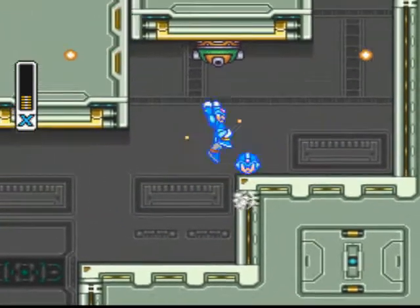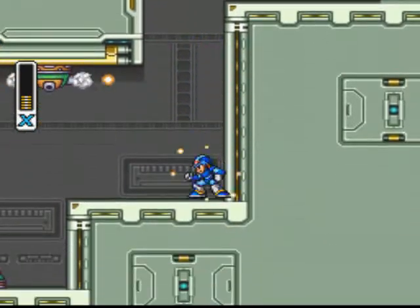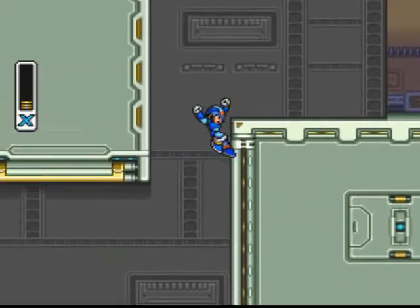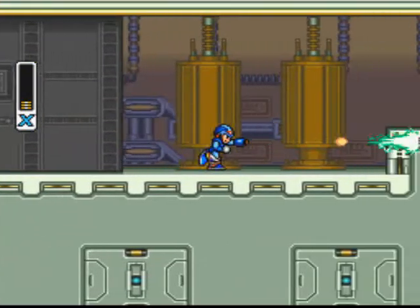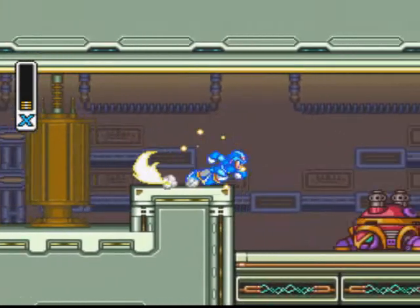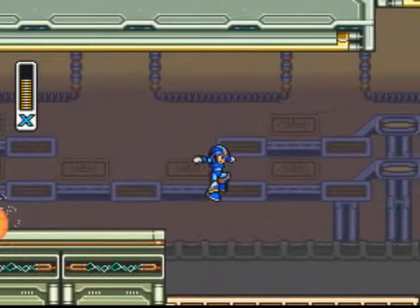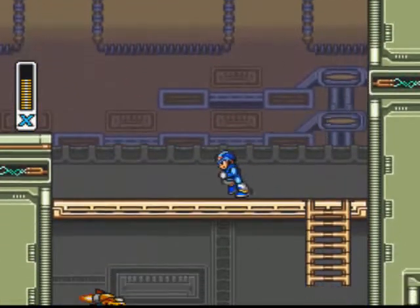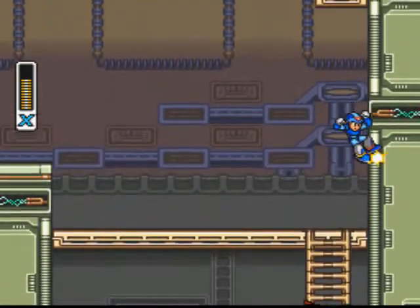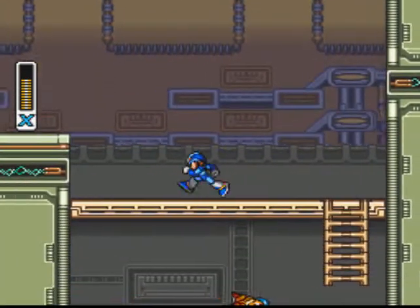Extra life — yes! That may actually make up for the fact that I might die. I'm trying to slide along the wall. I need some energy really badly. I'm trying to figure out what button to hold down — I gotta get this item. I need to use a dash jump off the wall but I don't know which button to hold.